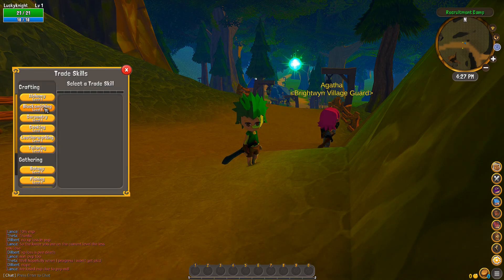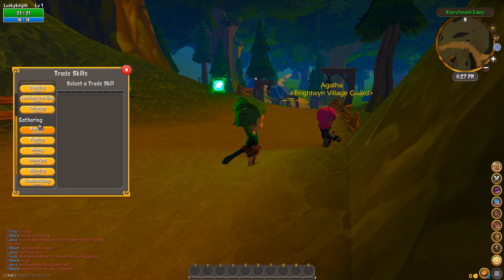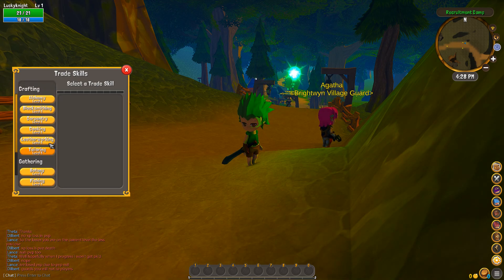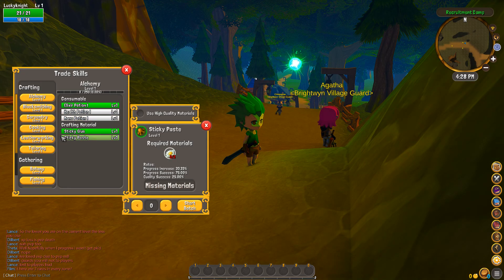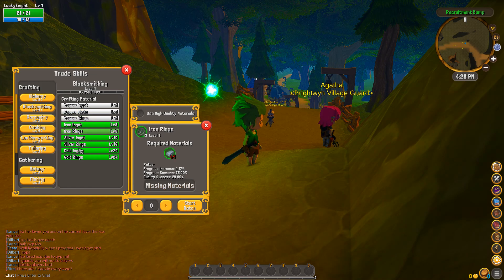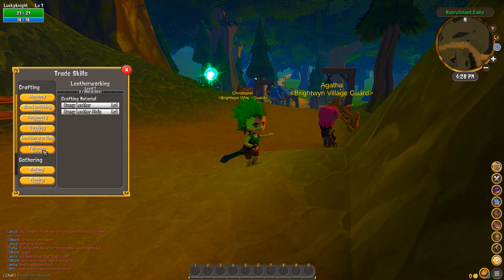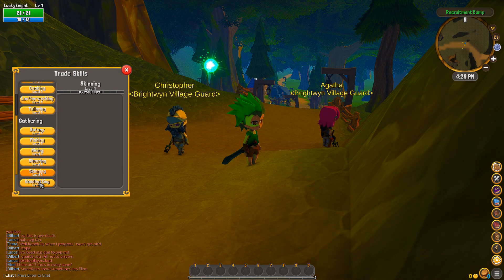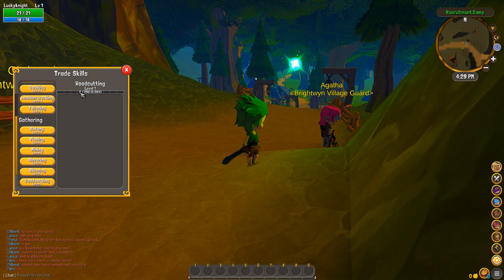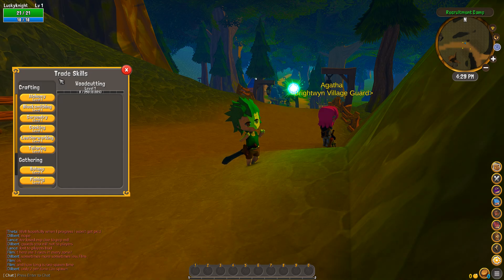Trade skills include: Alchemy, Blacksmithing, Carpentry, Cooking, Leatherworking, Tailoring, Botany, Fishing, Mining, Shearing, Skinning, and Wood Cutting. The gathering skills give you the resources needed to perform the crafting skills. You start with a few recipes, and the gathering skills have an experience bar — the more you collect, the more you level it up to gather more advanced resources.